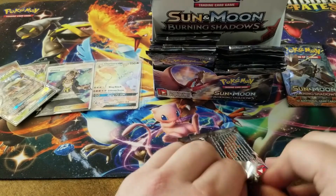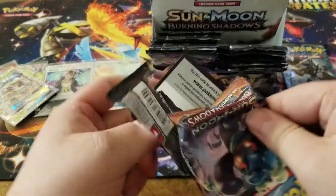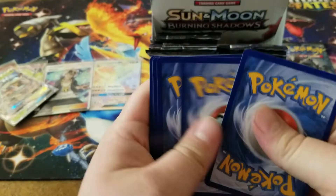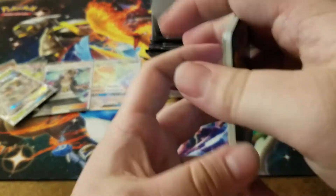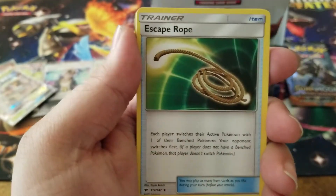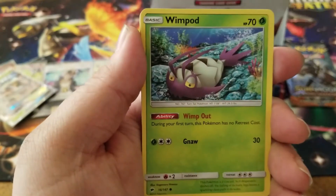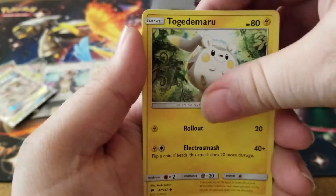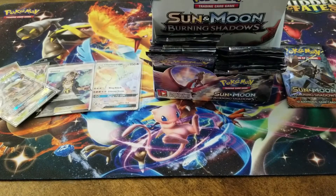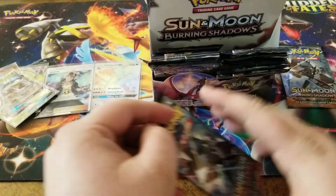They have so many cool cards. The only one I've had issues with was that Eevee promo card with the weird face - that's literally the only card I've really had issues with as far as artwork goes. We got an electric energy, a Buffalant, an Escape Rope, Riolu, Meowth Alola, Vulpix, a Whimsipede, a Togedemaru, a Rhyhorn reverse holo, and a Shiinotic for the rare.